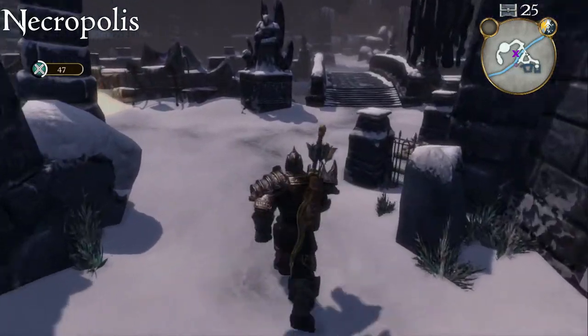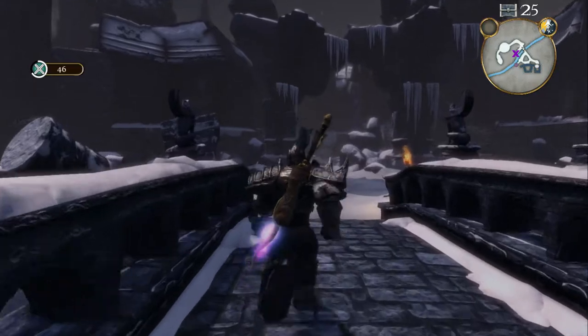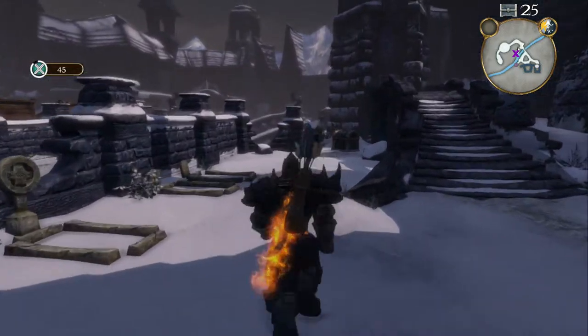When entering Necropolis, take the path on the right, head all the way down and across the stone bridge. Once you've crossed the stone bridge, go to your left and on the ground on the left hand side will be the silver key chest.